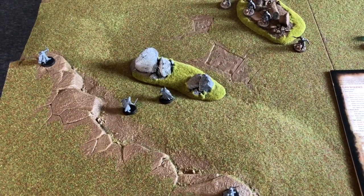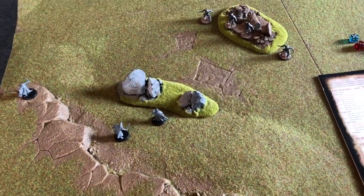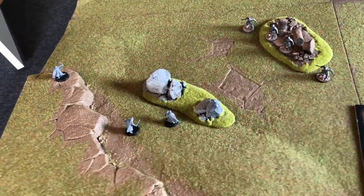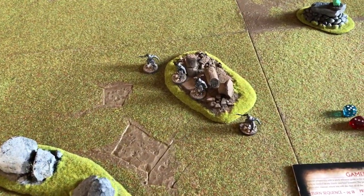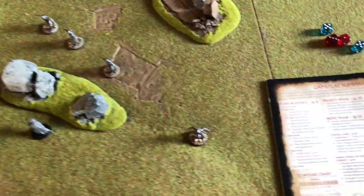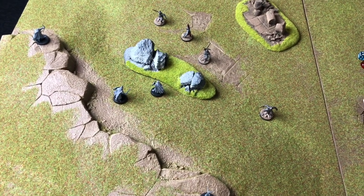Once I'm done moving all my models — or deciding not to move — I pass to my opponent. I moved two warriors and left my two archers stationary, so my movement phase is done. Remember: I moved first because I won priority. If my opponent had won priority, he would have moved first. My opponent then moves his Morannon Orcs away from the ruins, getting dangerously close to the Warriors of Rohan, completing the movement phase.